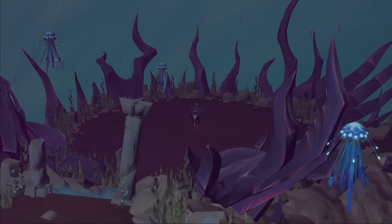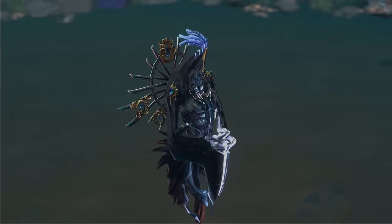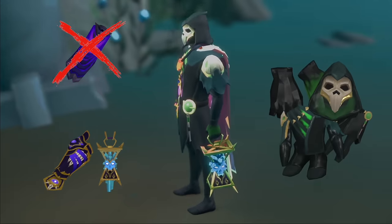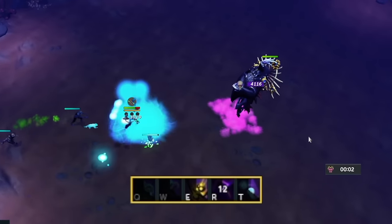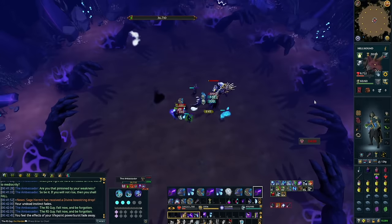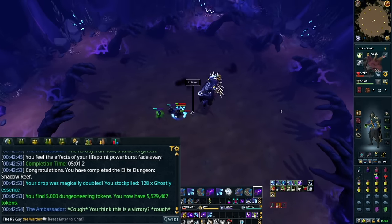If you're struggling to get an Ambassador solo, either for your tier 90 necromancy upgrade or in general, you've come to the right place. In this video, we're going to take a beginner necromancy setup with no zuck cape, level 80 weapons, and level 70 power gear, and solo the Ambassador. We're going to limit how many inputs are needed, and with a bit of practice, you'll end up with about a five-minute Ambassador solo while barely having to eat food.